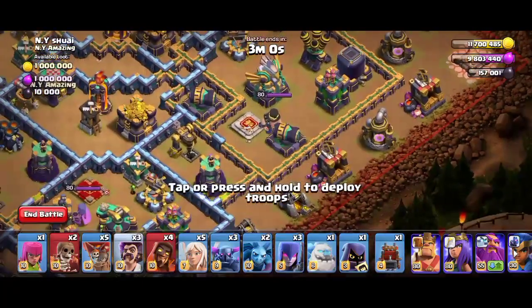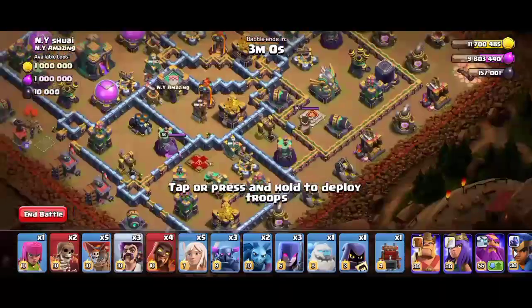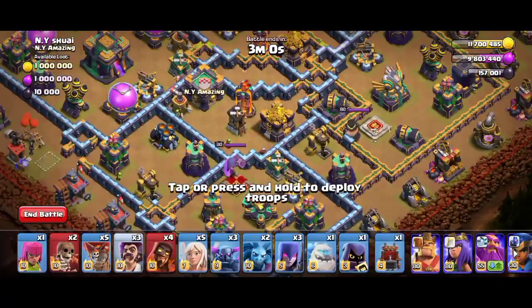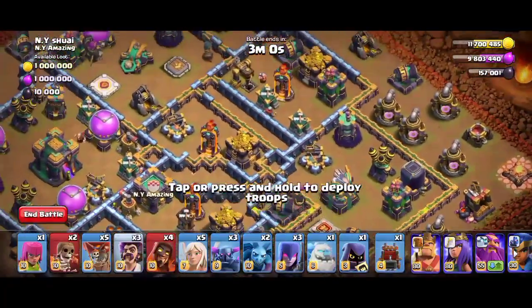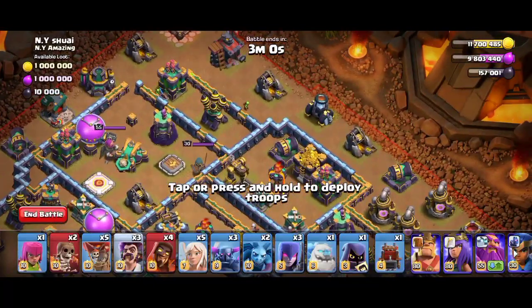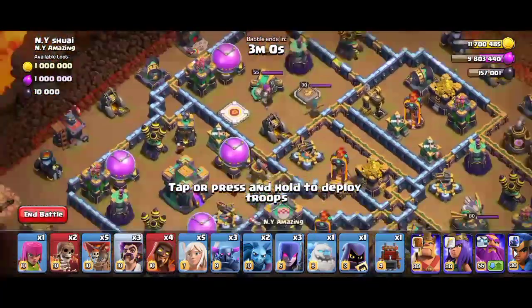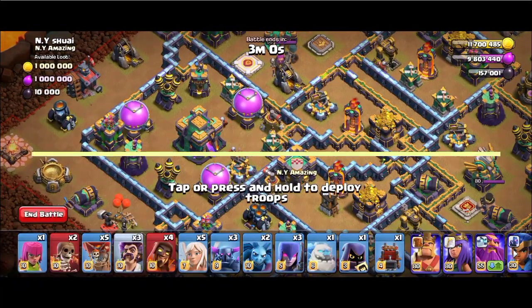We'll use the Pekka and it will move towards the top. We'll deploy the remaining Pekkas and the witches here, with the Log Launcher behind. Then take out the Eagle Artillery and take out the CC using the Queen. We'll move on top and take the cannons using the loons, and at last take the Town Hall.